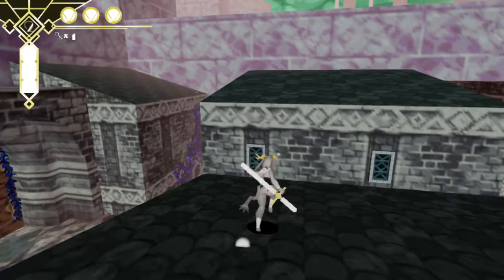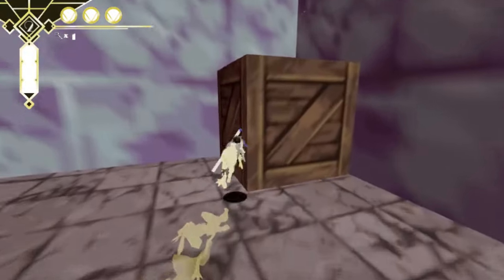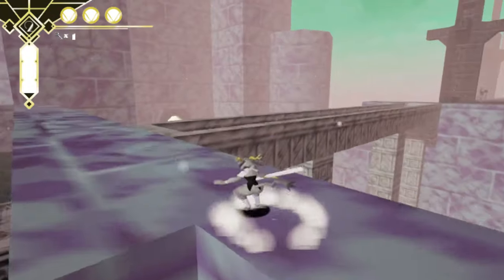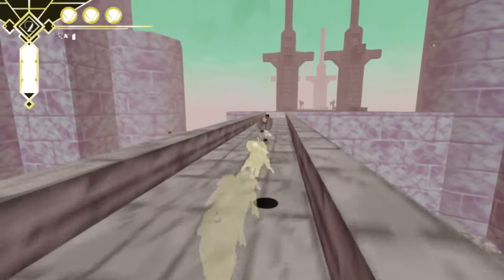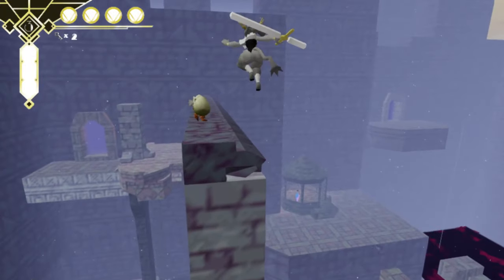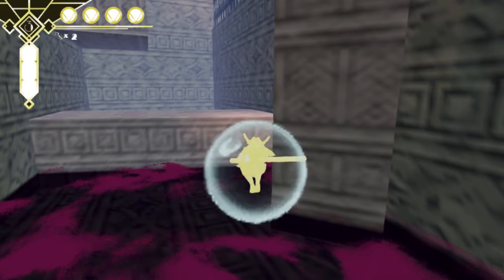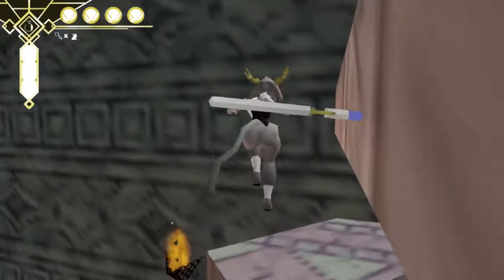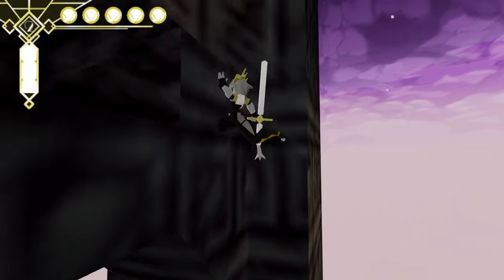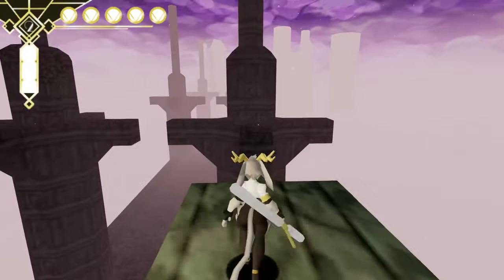From this point onward every new ability you get is not only something new you can do, but also something you can blend in and use in tandem with all your other tools. First up the air stomp, which lets you perform a high jump after landing it. What's really neat about the stomp is you can cancel out of it by jumping, allowing for a very small mid-air backflip. It isn't much but it gives you some height and horizontal movement, and this can be performed on any jump — whether normal, high, or long.